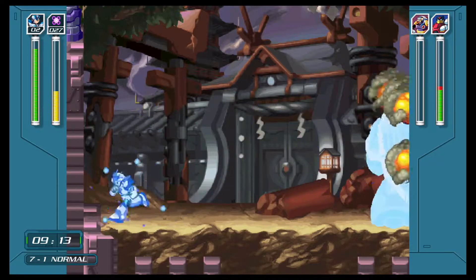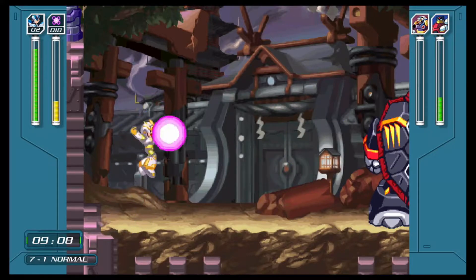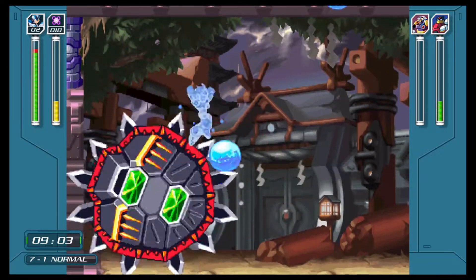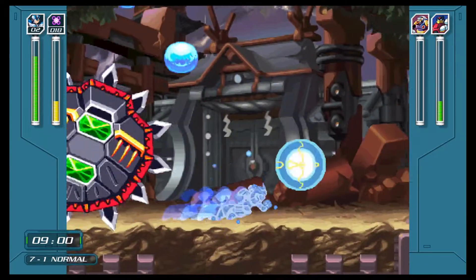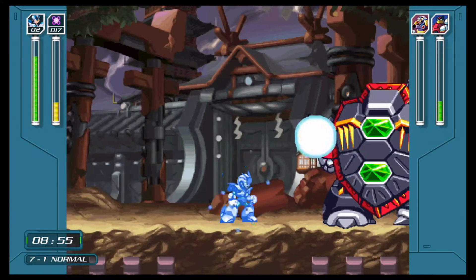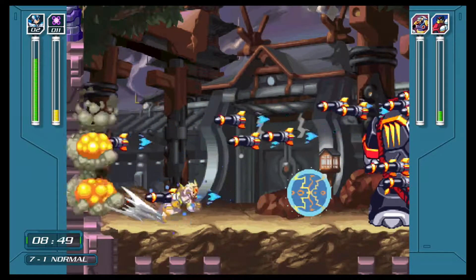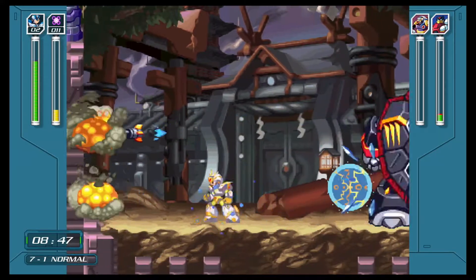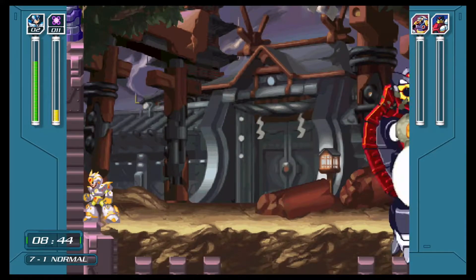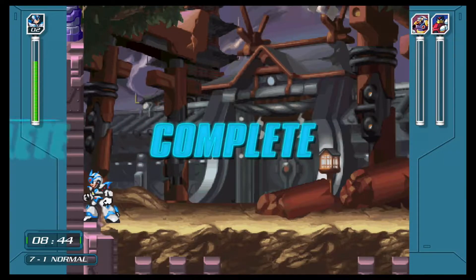Now that we have Armadillo out of the way, we've just got Rainy Turtloid. As you can see, you can charge up the electric spark with enough time to knock out the missiles and damage Turtloid. That said, when Turtloid runs around and starts shooting projectiles as he rolls it's going to be a lot harder to avoid. We've got enough health here to take him out the normal way, but this is a case where tip number six can really change the tide of a battle.